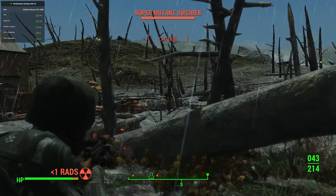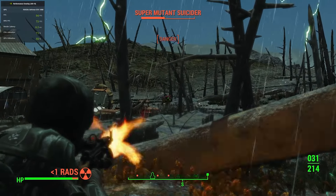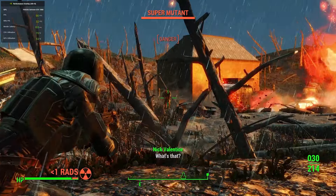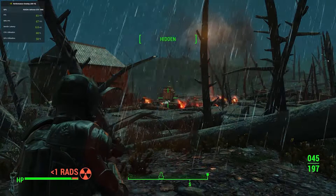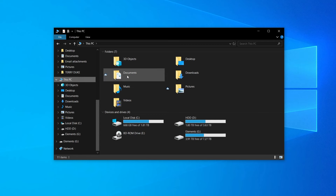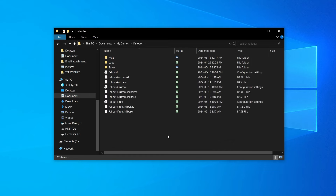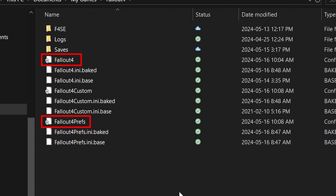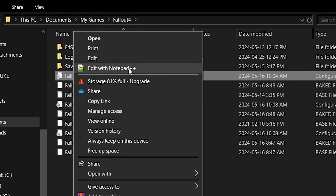Now let's get to the INI files. The INI files are a group of files that establish specific values for all aspects of the game, and they can be changed manually so long as you know which line does what. The INI files are not in the game folder — instead you'll find them in Documents on your computer. Open Windows Explorer, go to This PC, and you should have the Documents folder. Open it, go to My Games, and then Fallout 4. The two main files we'll tweak are Fallout4 and Fallout4Prefs. To open the files, I recommend getting Notepad++, which is free — link down below. It's a really simple program that organizes the coding properly. After installing it, right-click Fallout4 and select Edit with Notepad++.